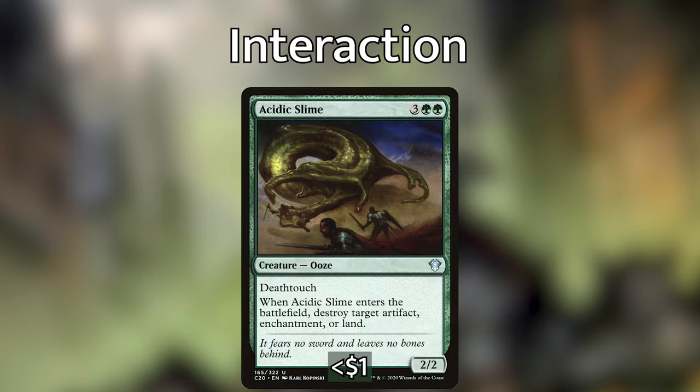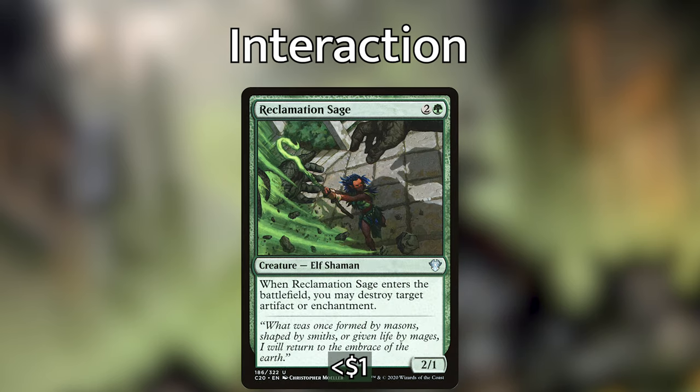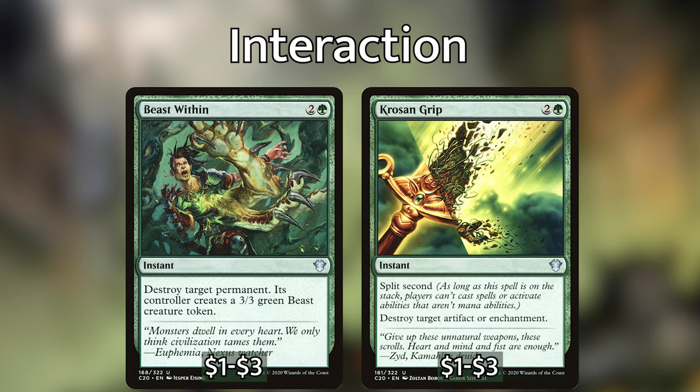With all the fighting going on in this deck, the extra removal was easy to choose because creature removal is already covered. Acidic Slime adds to our Deathtouch package and destroys an artifact, enchantment, or land when it ETBs. Reclamation Sage has become a staple in green and destroys an artifact or enchantment when it enters the battlefield. Beast Within and Krosan Grip are pretty much the best green removal at instant speed.